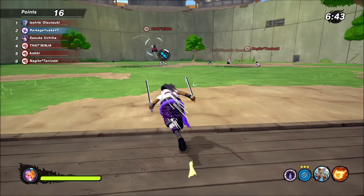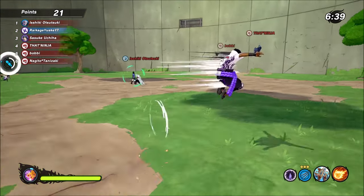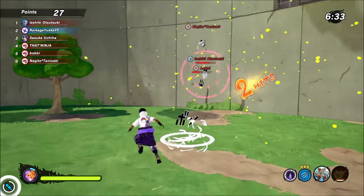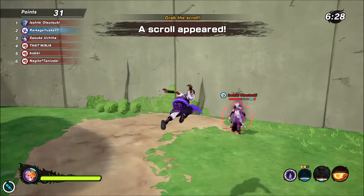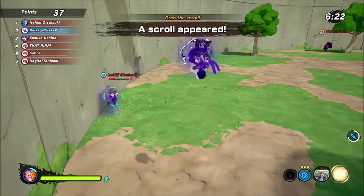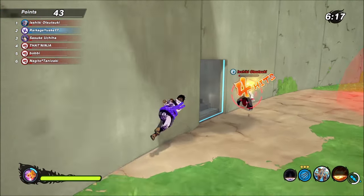The rogue Sasuke build is on the field! Let's go — don't run up on me, come here! Okay, someone's already getting their ass whooped.